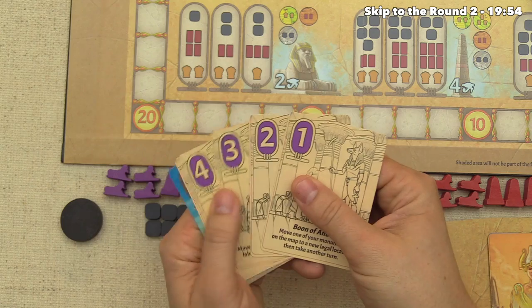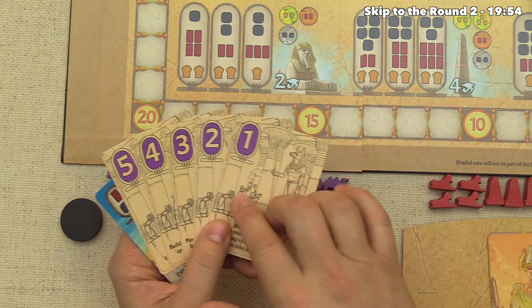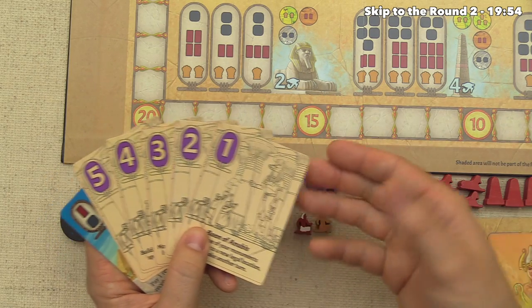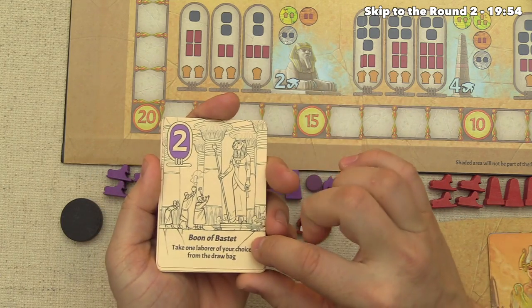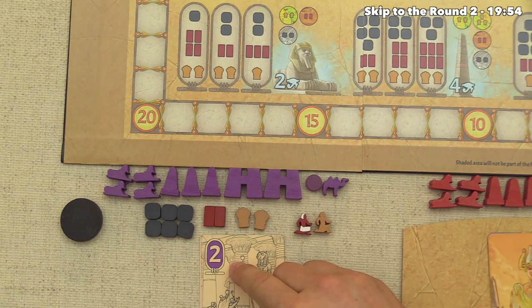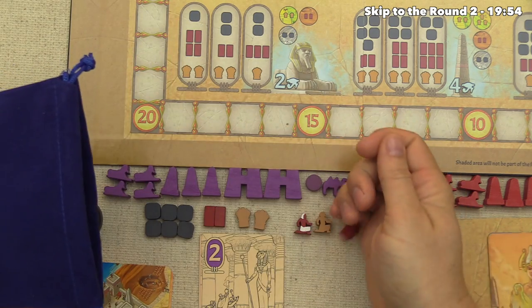We also have five boon cards, and every player has an identical set. You're allowed to play one boon each round, with only four rounds total, so the maximum you'll play is four of the five. Once a player plays a boon card, none of the other players can play that specific boon in that same round. We decide to play the Boon of Bastet, which lets us take one laborer of our choice from the draw bag. We put this face up so opponents know boon number two has been used.